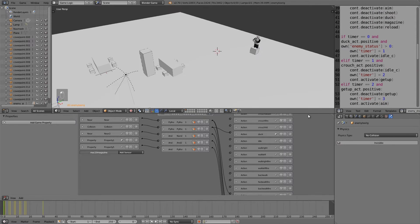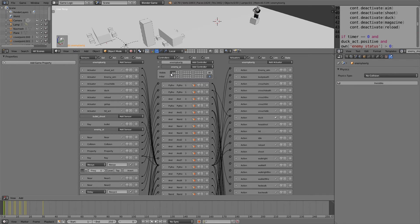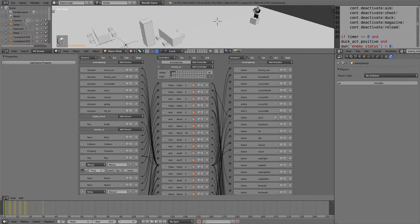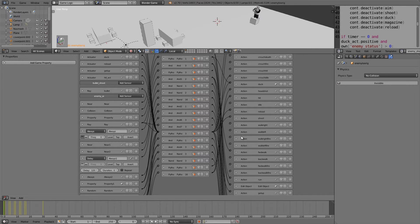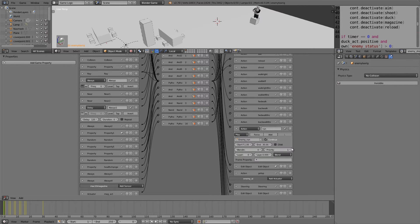The first thing I'm going to do is select the first state, hold down shift, and select the second, third, and death state as well. For all the connected animations we need to add one to the priority - one for this one, one for that one - and we want to do this to all of them that aren't the hit animation. Hit stays at zero, shoot to one, forward walk to three, run to two.